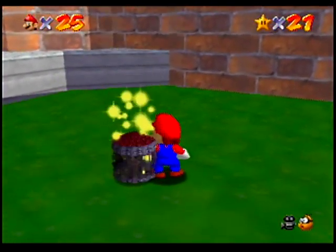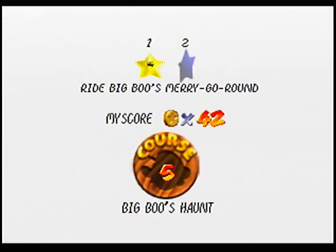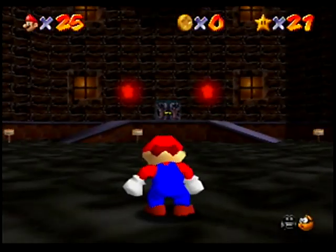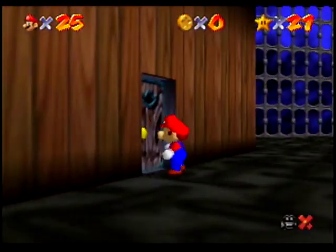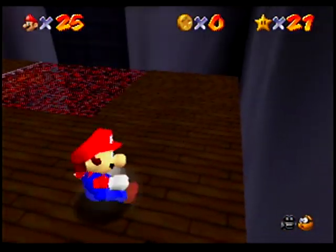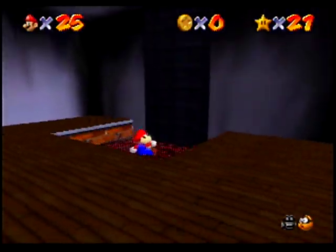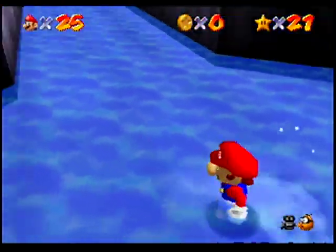We're heading back to Big Boo's Haunt for the mission 'Ride Big Boo's Merry-Go-Round.' For this mission, we're gonna go somewhere we didn't go last time. There is a Mr. I there, but I'm not gonna bother fighting him, because I've got no reason to.